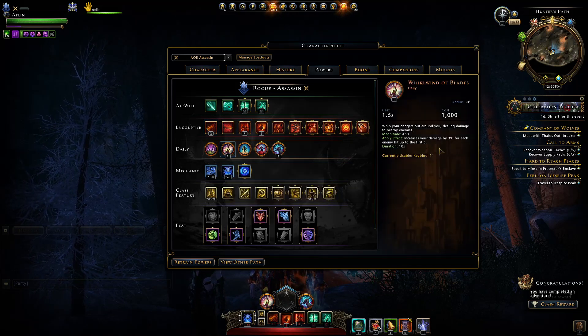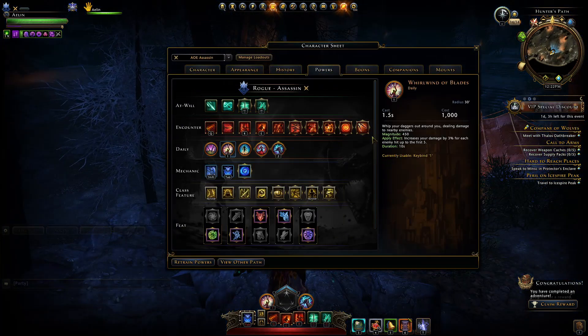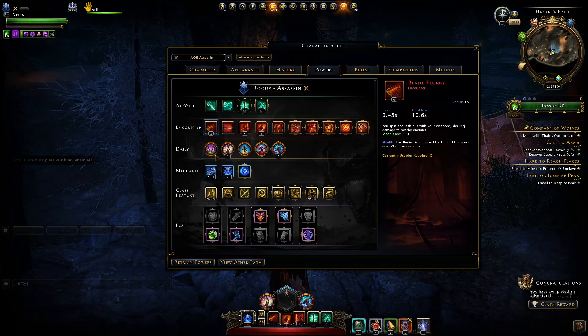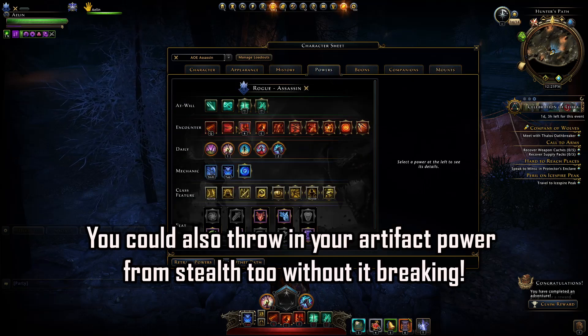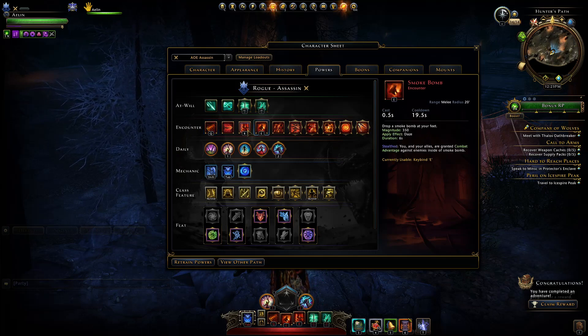For our daily powers the best one is Whirlwind of Blades. You ideally want to cast it from stealth at the very beginning of combat — it won't put you out of stealth — and you'll do a hefty amount of damage along with increasing your damage output by 3% for each enemy hit, up to the first five. So the opening rotation is: cast Whirlwind of Blades from stealth along with your mount combat power, then finish with Blade Fury from stealth which breaks stealth, and then cast Blade Fury again or Smoke Bomb or Path of Blades.